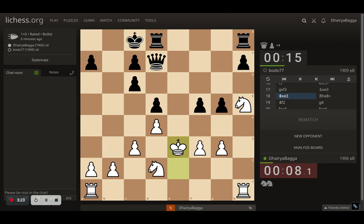Opponent takes the pawn first, I take back, and now opponent just takes the pawn because they're up material. I take the knight, and now opponent is plus four. I move the king — at least I got a knight for some compensation.